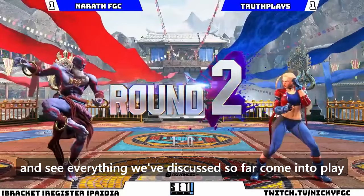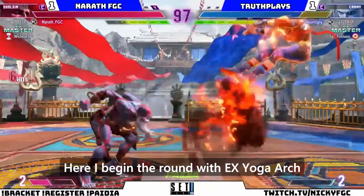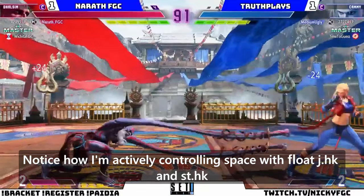Finally, let's look at some match examples and see everything we've discussed come into play. Here I begin the round with EX Yoga Arch — a risky play but it pays off, as I then land a slide into a confirm. Notice how I'm actively controlling space with float jump heavy kick and stand heavy kick to cut off any possibilities for jumps.